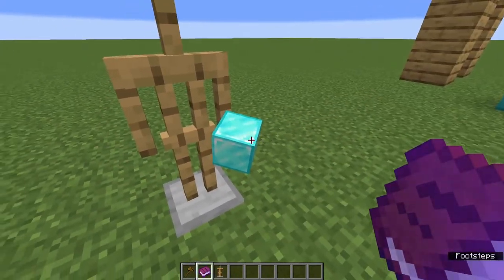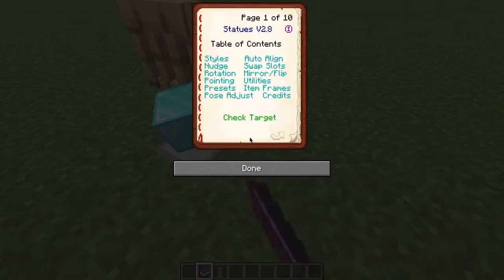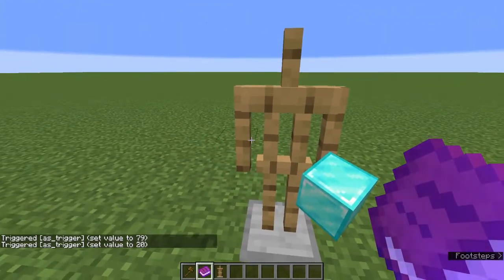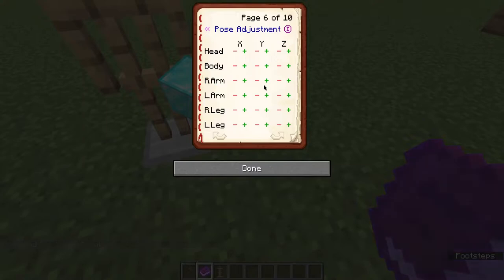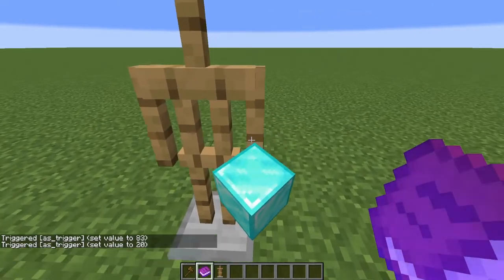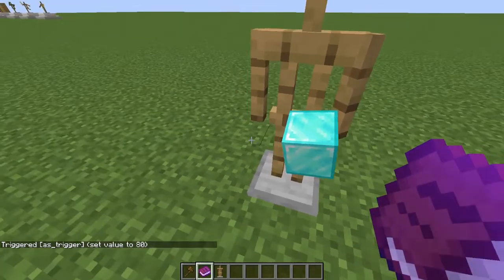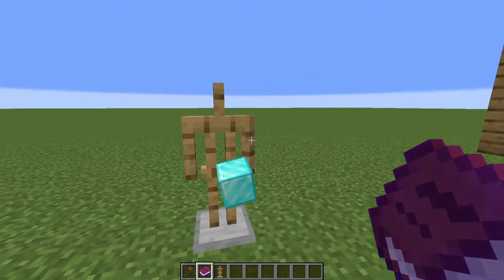Because on the left arm it is completely mirrored, let's demonstrate that quickly. We know that positive X raises the arms up, so if we press positive X for the left arm, it will raise the arm up. Then we know that positive Z also raises the arm up, so for the left hand it will raise the arm up as well. And for Y, we know that positive Y will rotate the arm inwards, so if we press positive Y on the left arm, it will rotate the arm inwards just like it did for the right arm. Therefore, the pose adjustments for the left side and the right side are actually mirrored.